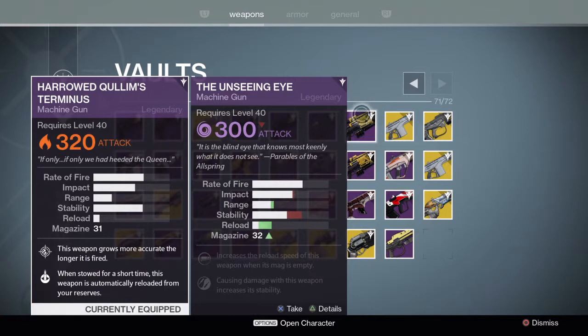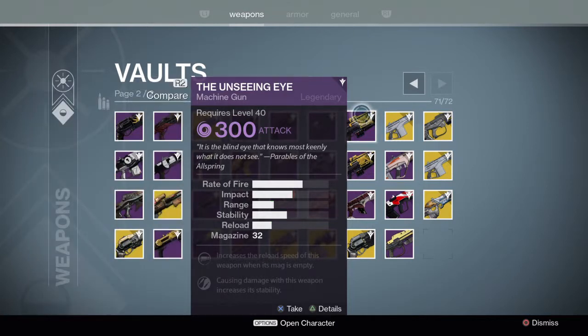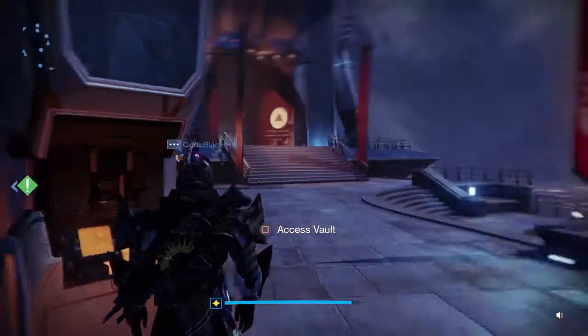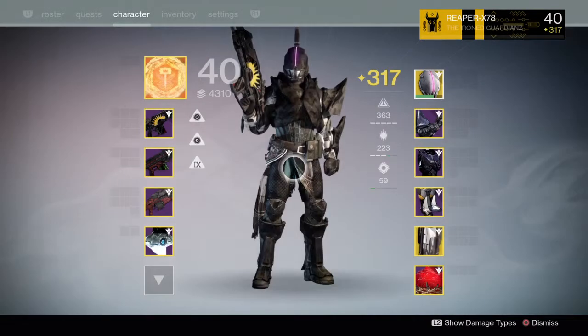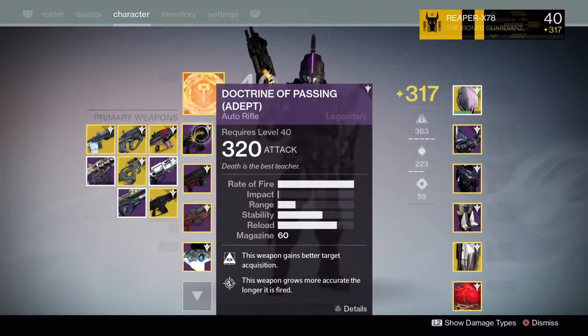What I seem to find is the Unseeing Eye seems so slow with the rate of fire — even though they're actually the same — it seems a bit heavier and a bit slower to me. I'm not sure, but I do like it. It was one of my first Trials gold tier weapons given to me.